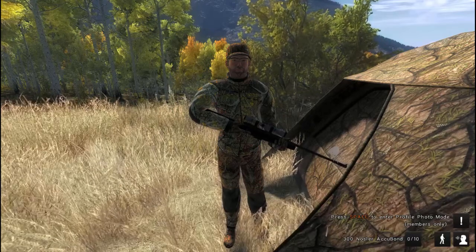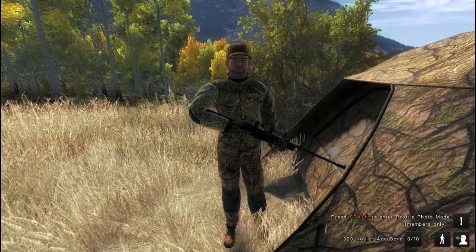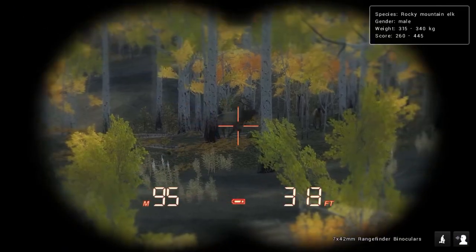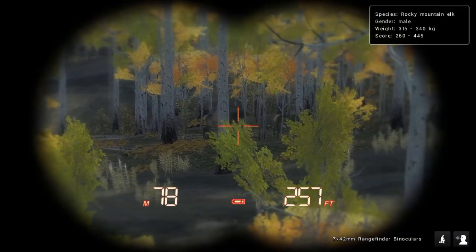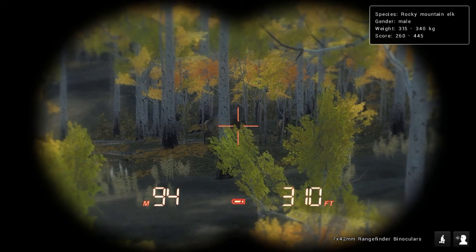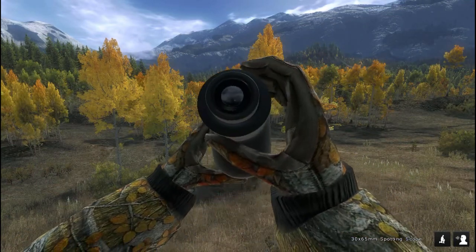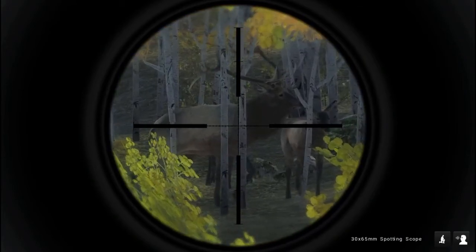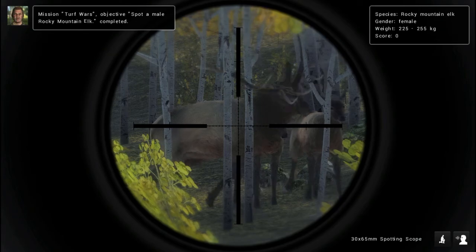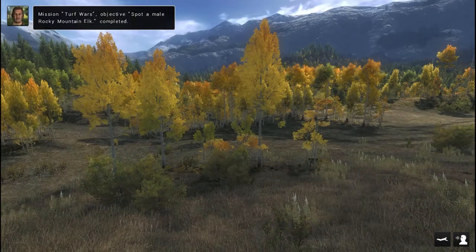Hello and welcome back to the Hunter Classic. I'm on Timber Gold Trails today doing a little elk hunting. I'll bring you back when we get something. Here's our male and a couple of females. I'm on a mission to spot a male, and he's gonna get stuck — there we go. Now I have to find some tracks. He's stuck, so we might go ahead and just take him with the rifle.